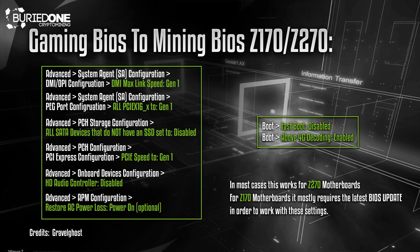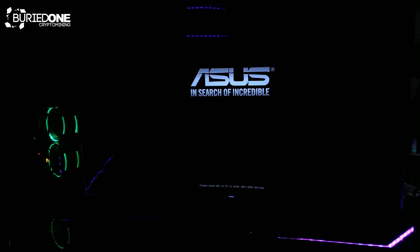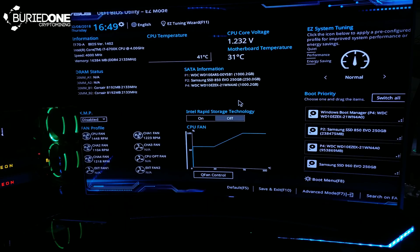Now that we know the settings we need to show you how this actually looks in real life. I'm going to jump into my BIOS of a Z170 and show you how I set these settings. First of all you'll have to go to your BIOS — most of the time you can press DEL or F2 to get into the UEFI BIOS of your Z170 or Z270. Then you'll need to go to the Advanced Mode by pressing F7 or clicking the Advanced Mode tab.